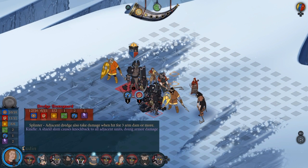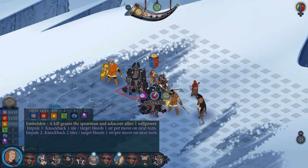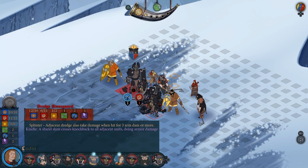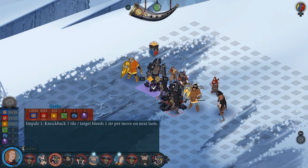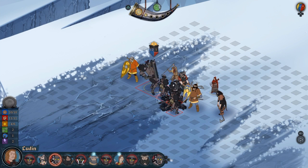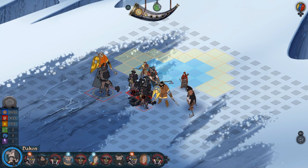Battering ram gets stronger and does more armor damage at higher levels, but at level one it's just one armor damage. I'm gonna stick him and make him bleed again, hopefully he'll move when it's his turn and take bleed damage. I'm gonna do that Sundering Impact again because these guys are still adjacent.